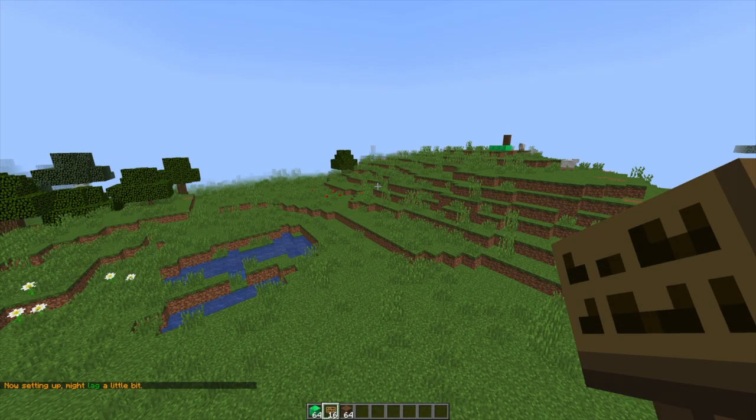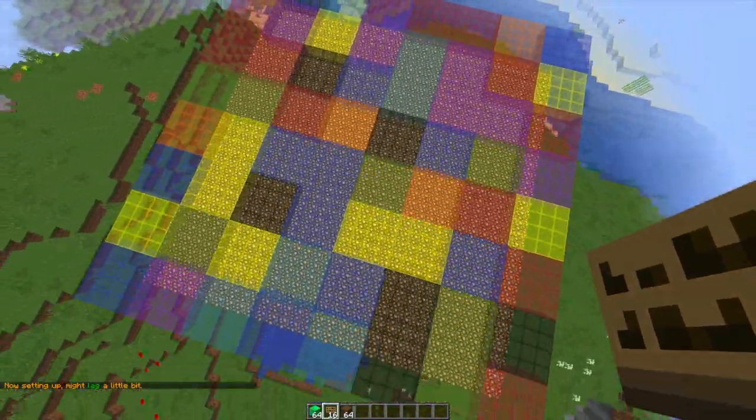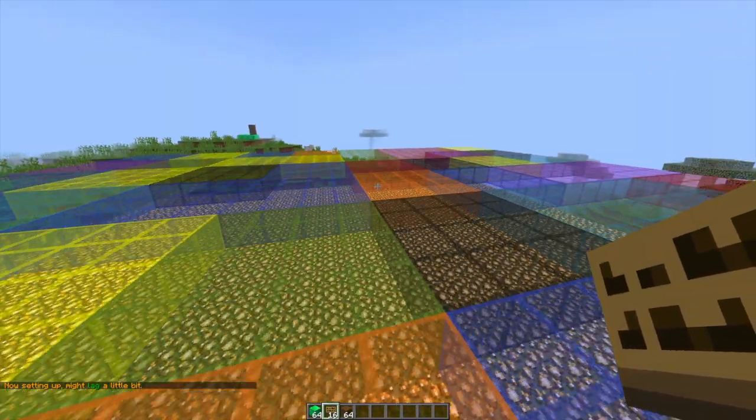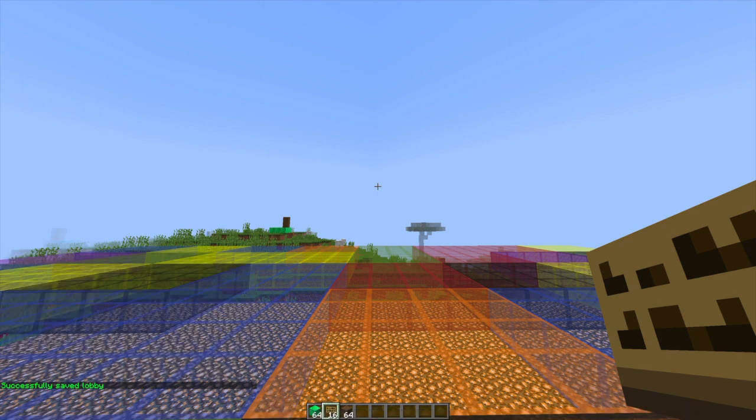Let's go ahead and make a small glass one. Quick as a flash it gets generated, which is a lot quicker than the larger one which took maybe 10 to 20 seconds on this server. Then if we fly down and do /BP set lobby and the name of the arena — serverminer — we have pretty much done everything.